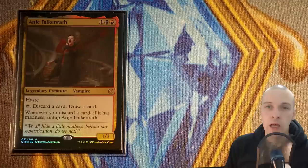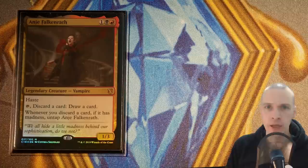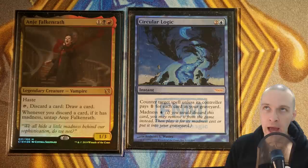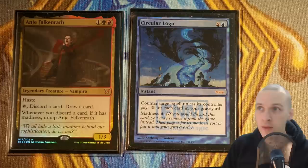Let's look at how the gameplay could look operating this deck. Say we have Anje in play, a bunch of mana, and we're passing turn. Suddenly an opponent does something we don't want. So we tap Anje, discard Circular Logic — a blue madness card. Counter target spell unless its controller pays one for each card in your graveyard. With a huge graveyard playing this deck, they can't pay to stop it. We draw a card, untap Anje, and successfully counter the spell.